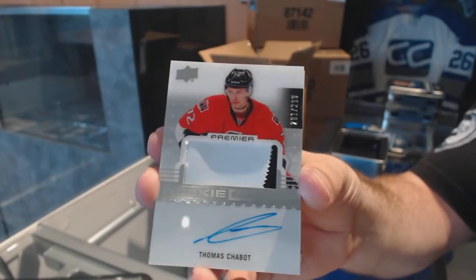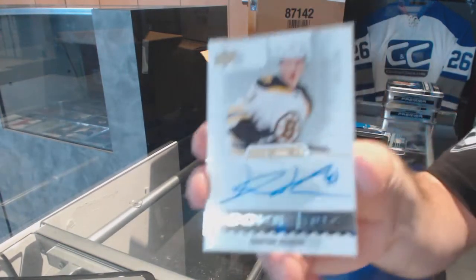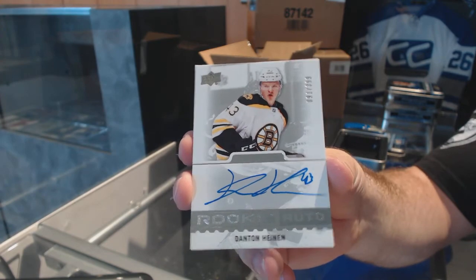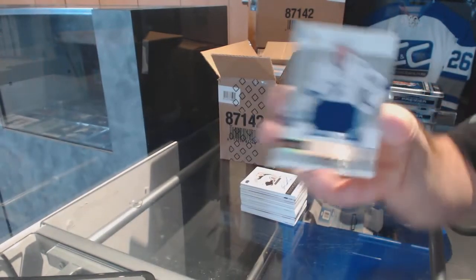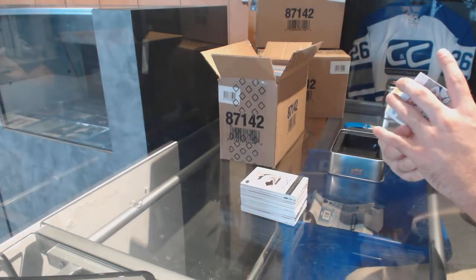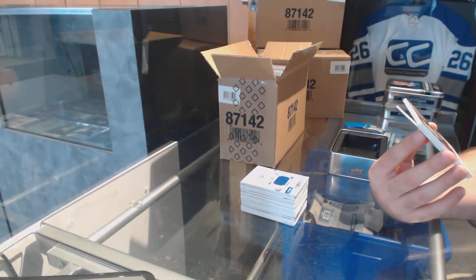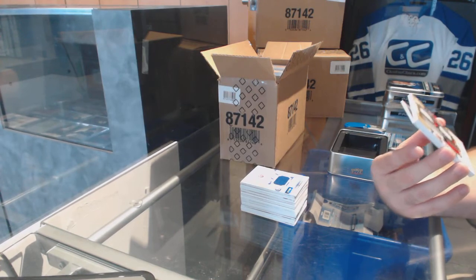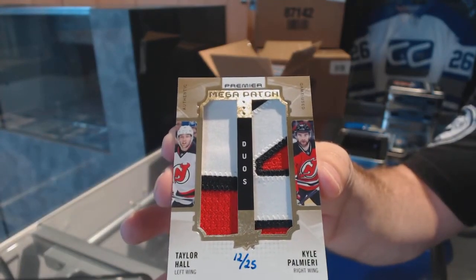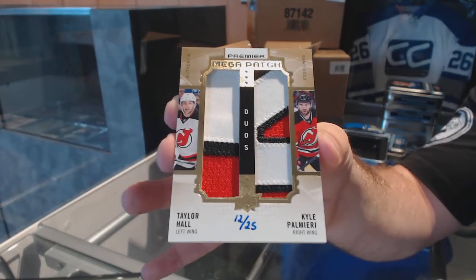I'm going to fix the camera angle here. Number 299 Rookie Auto, Danton Heenan. We've got a 199 Steven Stamkos jersey. Oh man, that's pretty. And number 12 of 25 — Mega Patch Duos — Taylor Hall and Kyle Palmieri. Hall and Palmieri, number 12 of 25. Wow.